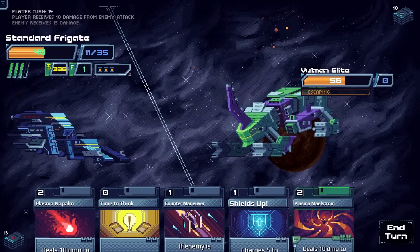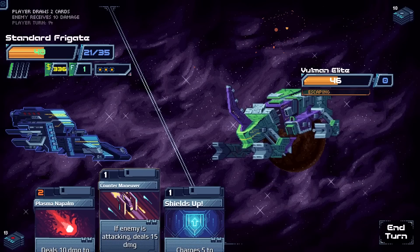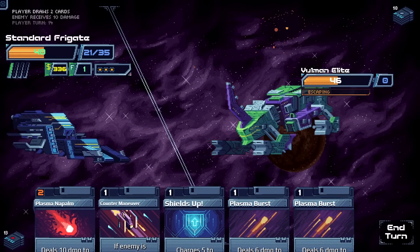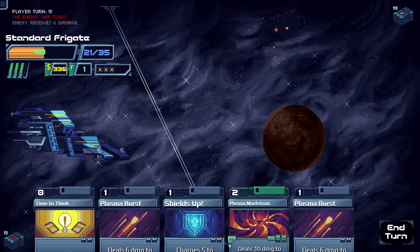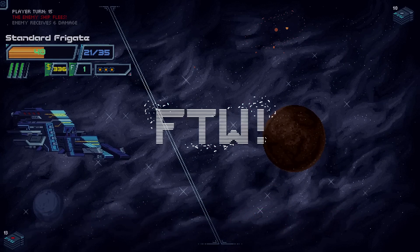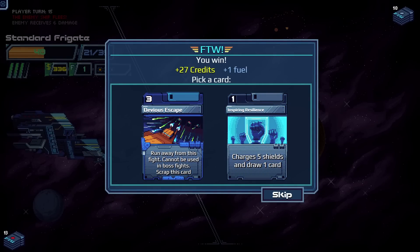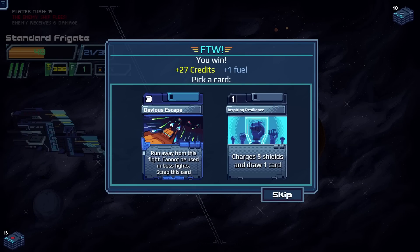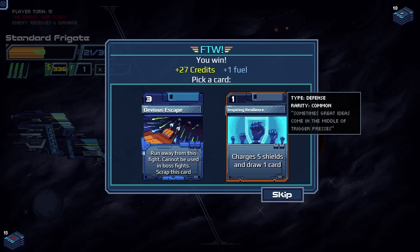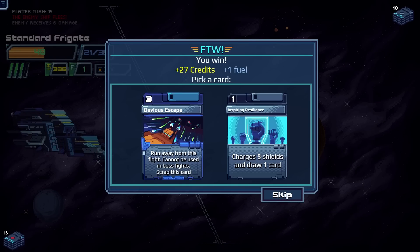One enemy tries to escape — just runs away from the fight. We can't stop them since we didn't draw the Ion in time. The fight just ends. Card rewards: one plus one fuel escape card that can't be used in boss fights — that's what the enemy used against us — or Inspiring Resilience which gives five shield and draws one card. It's not much better than default and we pass on both.